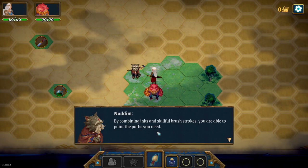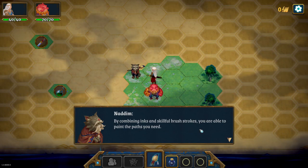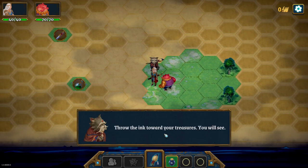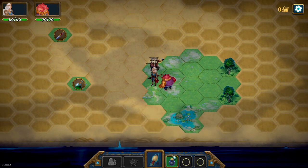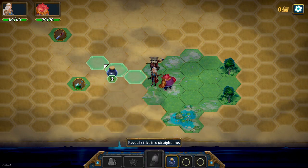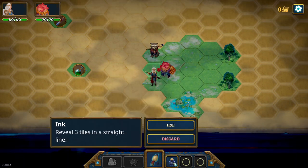'Be warned, many of the creations of the book will be much stronger than you have just seen. Before going further you should gather your belongings.' 'By combining inks and skillful brushstrokes you are able to paint the path you need. Use your ink here.' Okay, I go over here - think towards your treasures. Ink use.